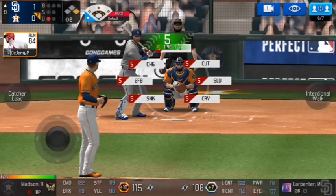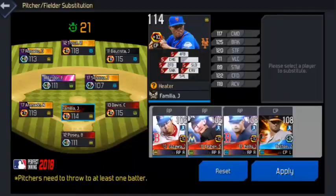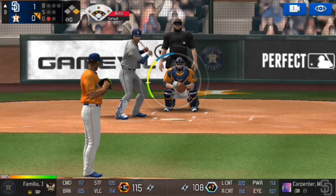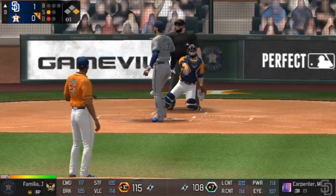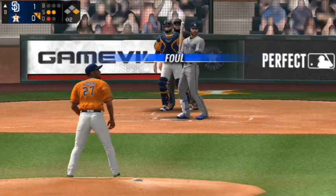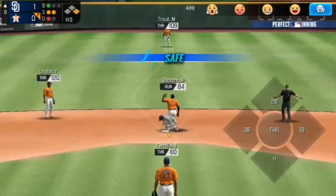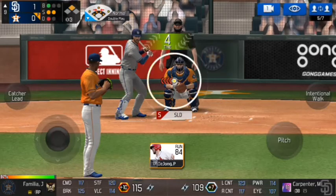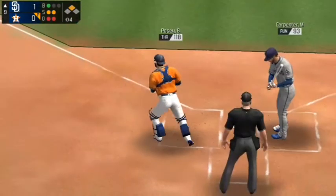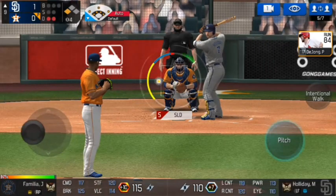We're going to bring in a lefty to face Matt Carpenter — oh, I don't have a lefty. Let's bring in Familia — actually, I'll bring in Zach Britton; I want to try practically everyone in his bullpen. Here's Carpenter — he swings wildly for strike one. Good try. Two-seamer fouled off — no balls, two strikes. The 0-2 pitch — there goes the runner. That pitch is a ball; throw to second — not in time. DeJong steals second. Here's Carpenter going for third — how is he safe? Are you serious, Nolan Arenado? That would have been a double play!